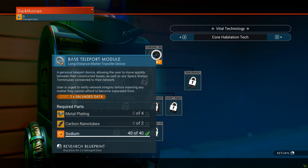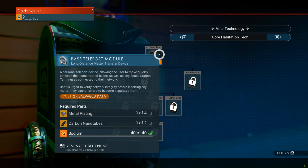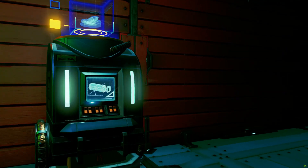Let's research buildable technology. Oh — base teleport module! That would be freaking amazing. It was not that hard to build: metal plating, carbon nanotubes, and sodium. But we need salvage data and we don't have that.